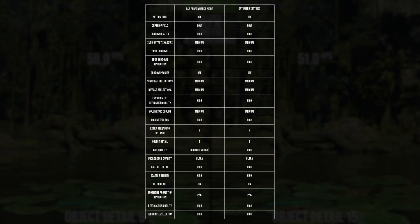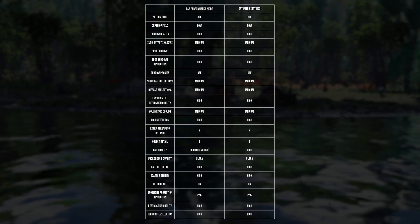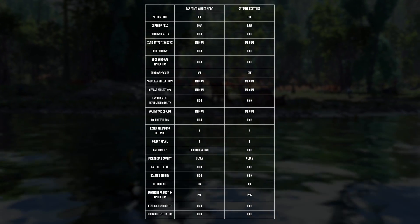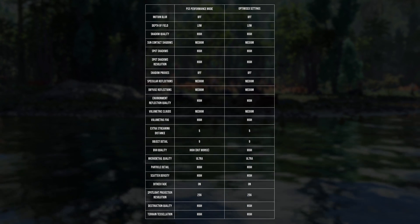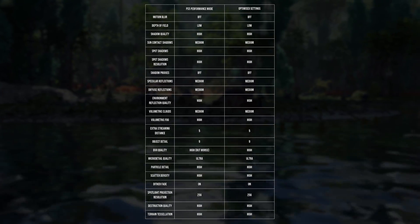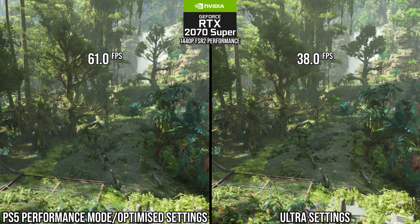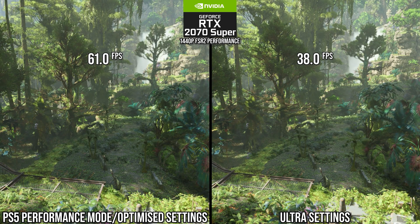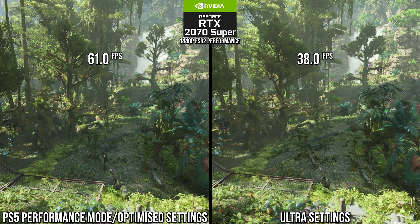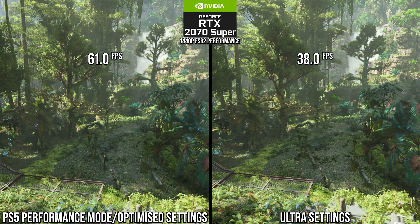And with that, these are the key settings from the PlayStation 5's performance mode that are a great baseline for optimized settings on PC, especially for something a little bit older like an RTX 2070 Super. If you have a higher end GPU like an RTX 3070, you can perhaps up the internal resolution more or up specular reflection quality if you like. Versus the ultra settings, the optimized settings — which are those PS5 settings essentially — increased performance by 61% on the RTX 2070 Super at 1440p FSR2 performance mode in this scene. That is a huge amount of performance won back for just what is less precision and a little bit less long-range distance detail.